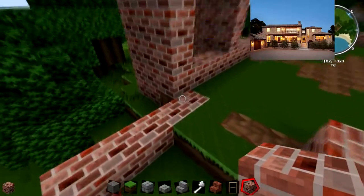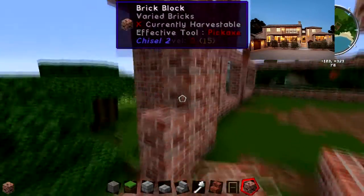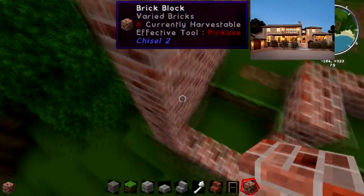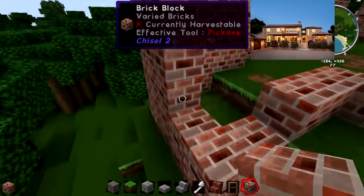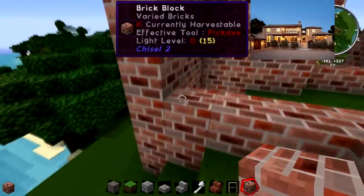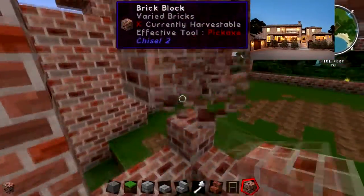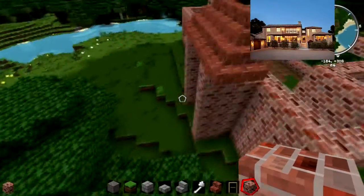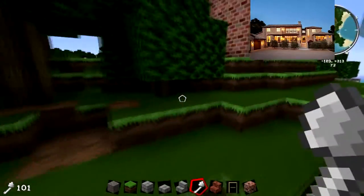I end up bringing it out a lot more because there's a little side building part that requires it. I'm filling it in, trying to get the look I'm going for. I'll put a photo up so you can see the front of the house. I also need to get my axe out and drop some of these trees blocking the front.